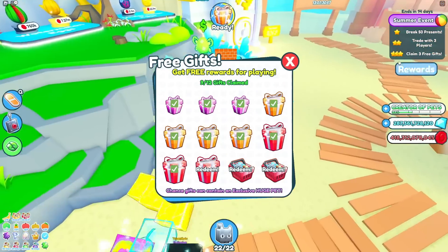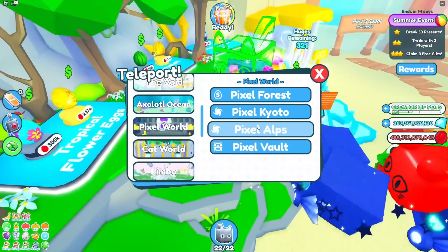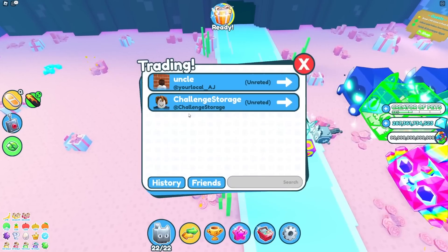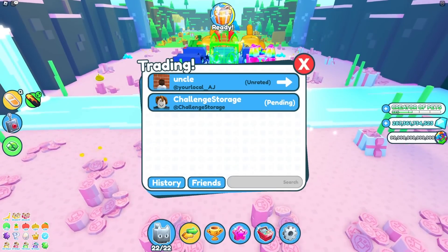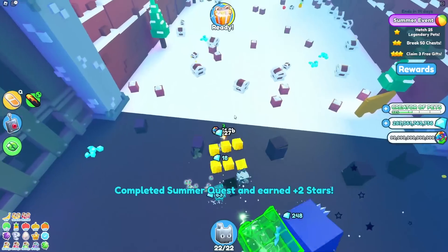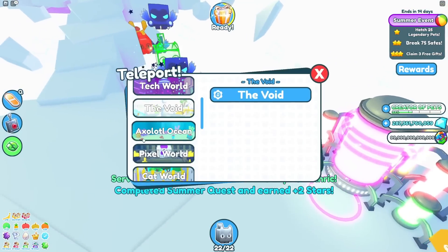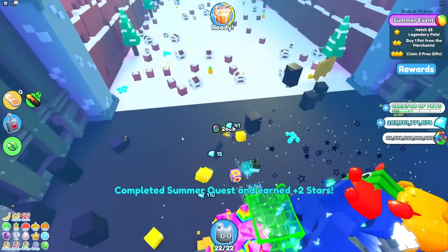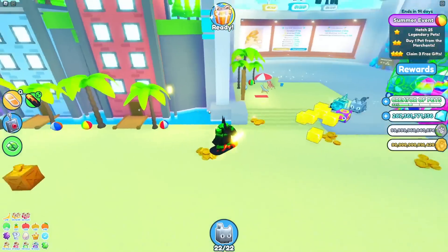I got 'claimed 3 free gifts' already. I also gotta trade with 3 players so let me just join on my alt again. While I'm waiting, I'll break 50 presents real quick in pixel world — there goes that quest. I don't think a Microsoft app Roblox works too well — I literally have like 5 FPS on it, it's not that great. But my normal Roblox works completely fine. Anyways, this is the last trade, and there we go. 75 safes — I got all the safes and a whole bunch of chests. Back to server triple damage boost, then break 75 safes again. I'm gonna try to wait until I get multiple 'claim free gift' quests at once, because I only have 3 left.